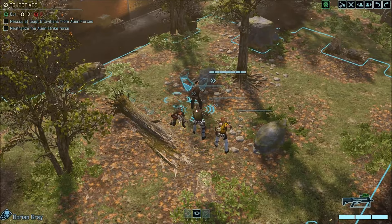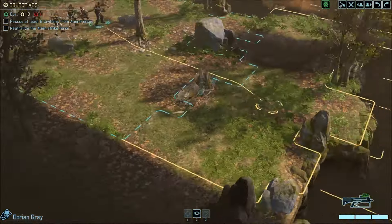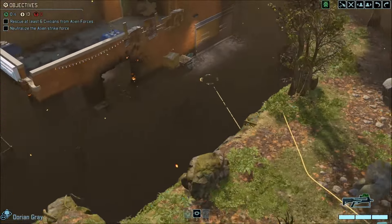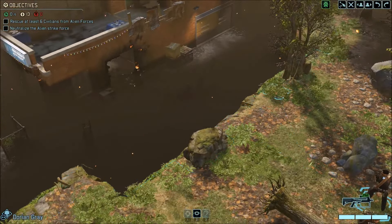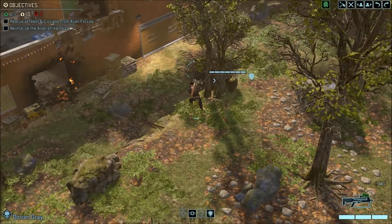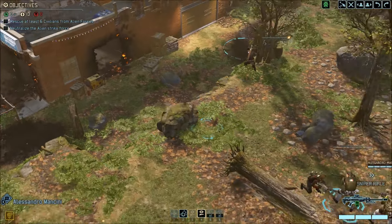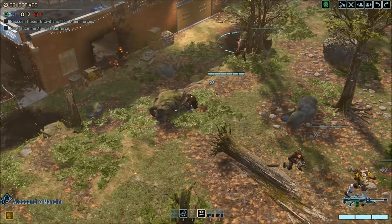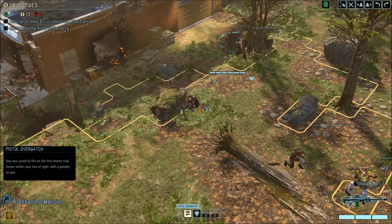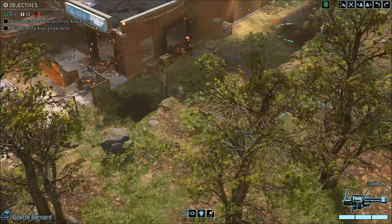Our squad will be a sniper, 2 Grenadiers, and Dorian as a Ranger. I have given them the medikit, the vest on Dorian because he's going to try to get into melee range, and the flashbang grenade. Let's go and do our best. We have to rescue at least 6 civilians and neutralize the alien strike force.